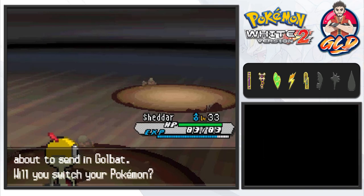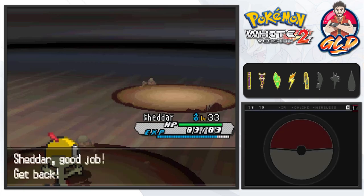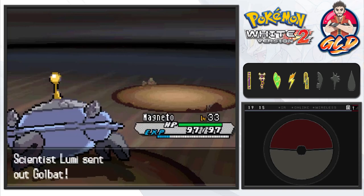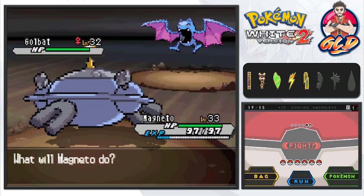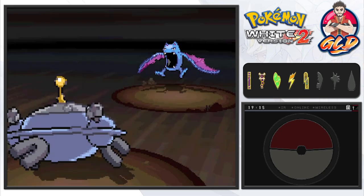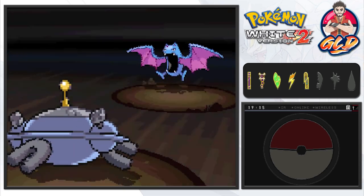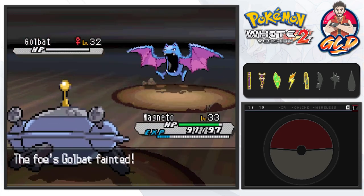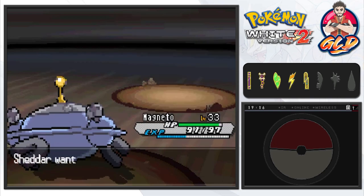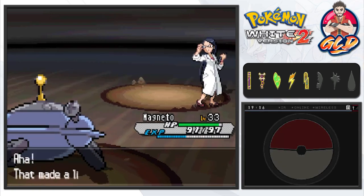We're fighting a Joltik now — it's really small like a tick. It's using Electroweb and I don't want any of that, so let's go to Magnezone. Here's a Golbat too — use Volt Switch to eliminate it. Bam — Golbat is gone! Sheder grows to level 34 and learns Scary Face, which I don't want to teach.